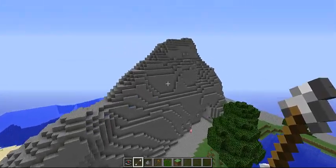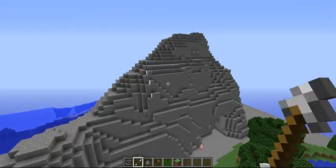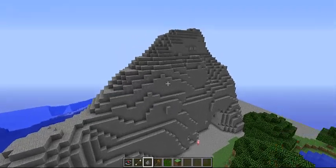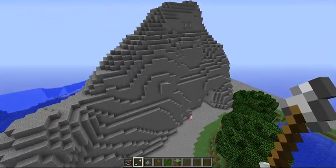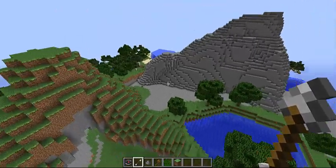That's pretty much how you make a mountain. The gunpowder does the opposite of what the arrow does — it moves things in, which will make it stand out more. That was my first tutorial on how to use Voxel Sniper.